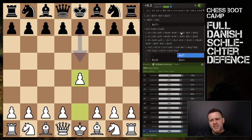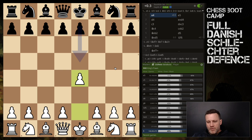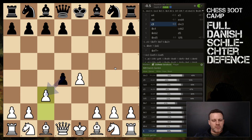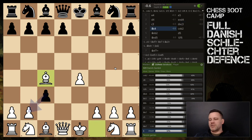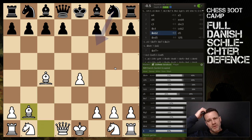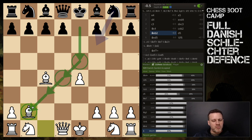So the Danish Gambit — we all know the drill. For a pawn they take, for another pawn they take, we bring out our bishops, we're not caring about pawns — pawns schmorns! We've allowed Black to capture three pawns, but we've recaptured one, so we're two pawns down. Black is up a c-pawn and an e-pawn, and we are missing the b-, c-, and d-pawns.